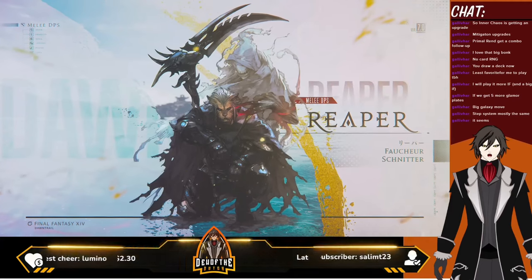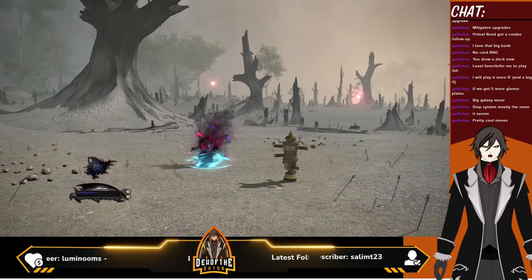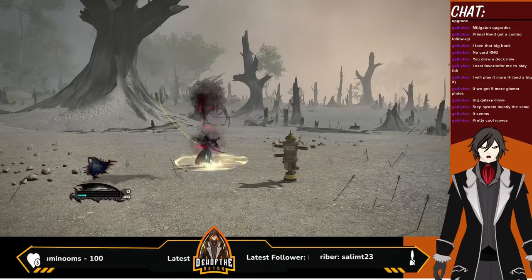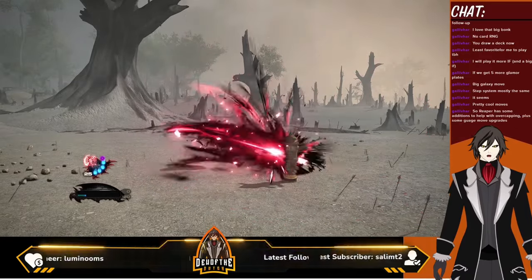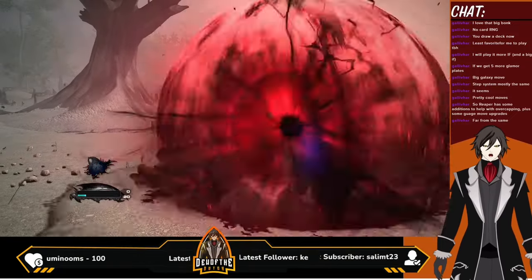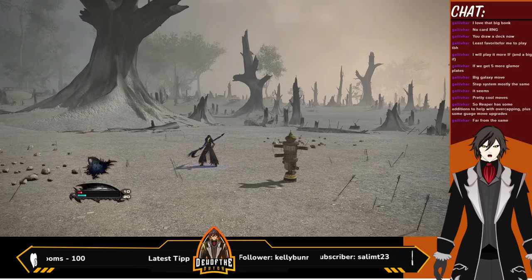Reaper — also unfamiliar with Reaper. I do wonder what Reaper's getting new. Pretty cool moves, yeah it does look good. Oh dear lord, look at the background — this is the bad place! I think that's still the same. I do love this new Reaper look though — new Reaper armor. Oh we're immediately going into the fusion form. Reaper had some additions to help with over-camping plus engagement. I haven't unlocked Reaper yet — maybe if we're just a little short on time I might unlock it just to take a look.